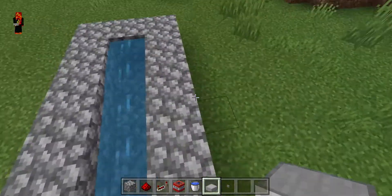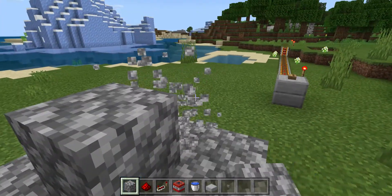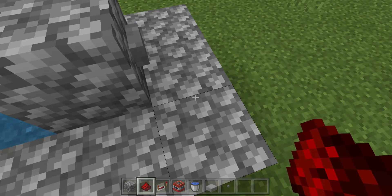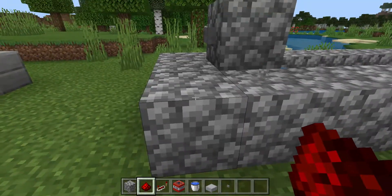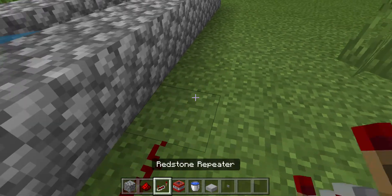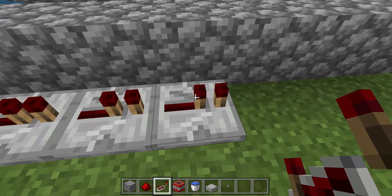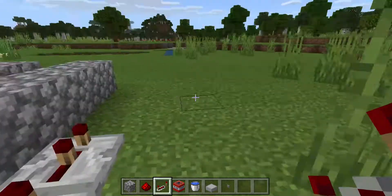Next, get cobblestone and place one like that, then break that one. Place a stone button in there, then get your redstone. We're gonna work on this side first — put redstone one, two, and three. Next, place four redstone repeaters: one, two, three, four. Make this one go like that and do the same for all the others.